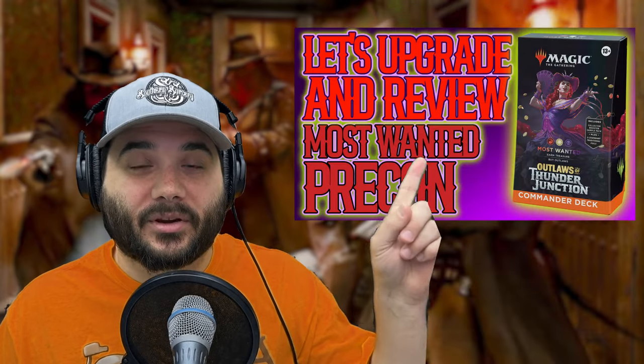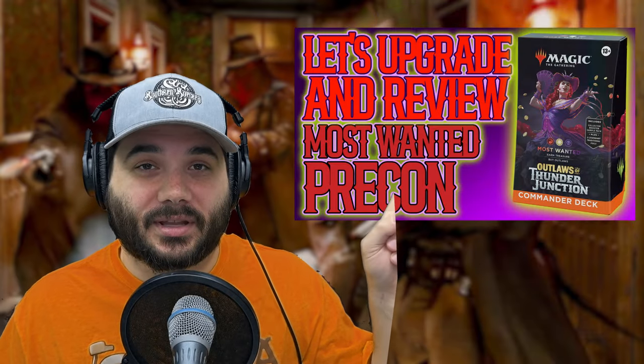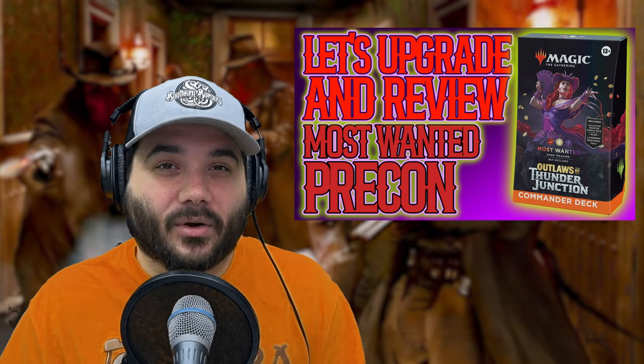We already did a $50 budget upgrade video — we'll link that right up here if you haven't watched it yet. In addition to the adds we've already made, we are going to add more without any budget restriction. We just want to optimize this deck as best we can, and the main strategy we're leaning into hardest is making treasures and putting +1/+1 counters on our creatures, which is what Olivia wants to do.